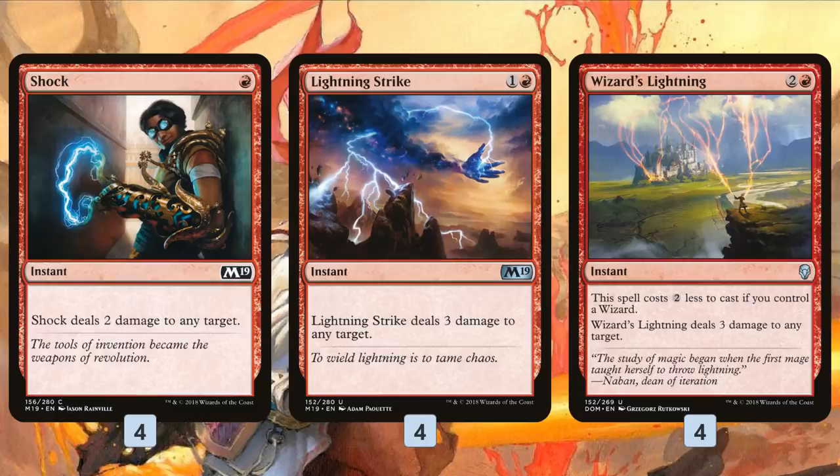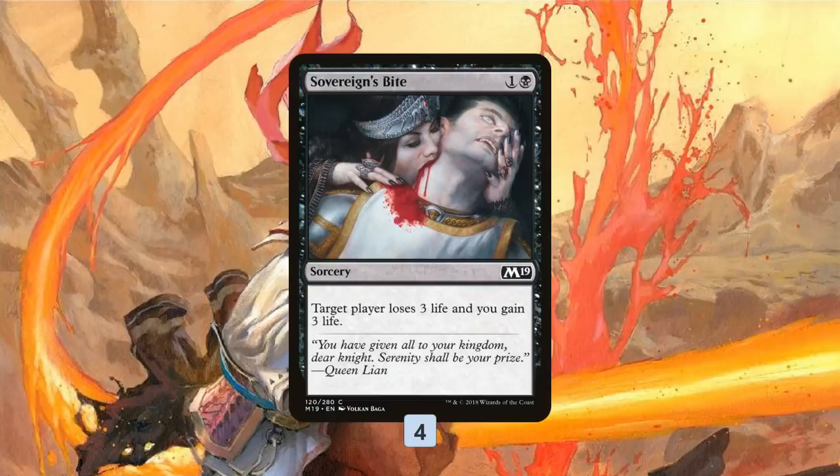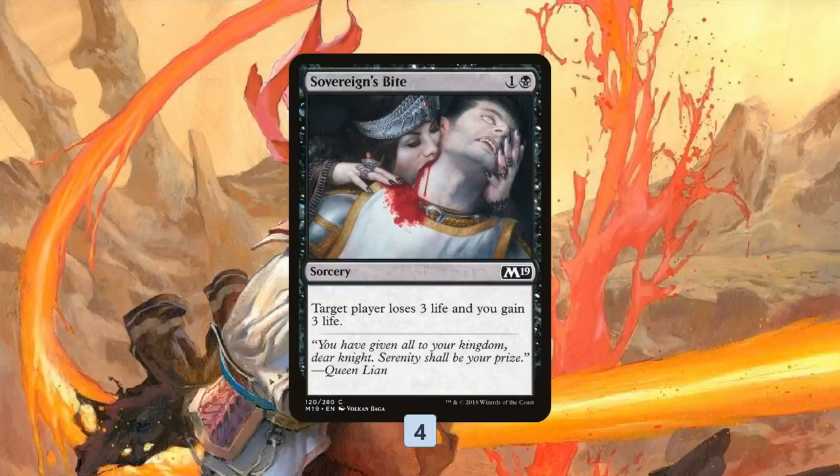As far as the burn itself: Shock, Lightning Strike, Wizard's Lightning — all four-ofs — all representing damage we can throw at our opponent's face, getting better with our Electrostatic Field and pumping our Ghitu Lava Runner. Just the best burn spells in Standard. And then we have Sovereign's Bite. One of the upsides of going into black for Swordpoint Diplomacy is we basically get a Lava Axe — it's twice as much mana, but we're playing Standard so you can get away with that.